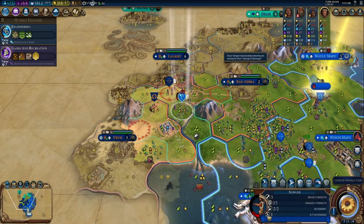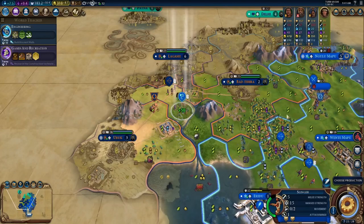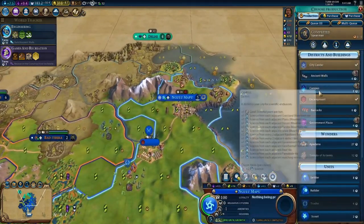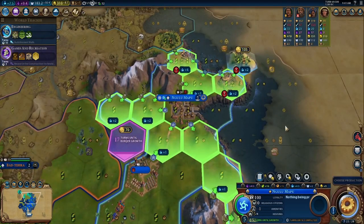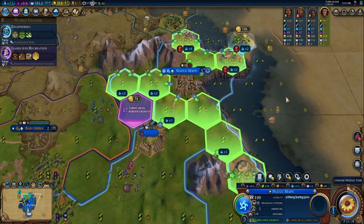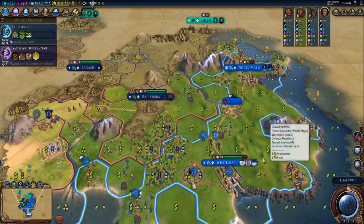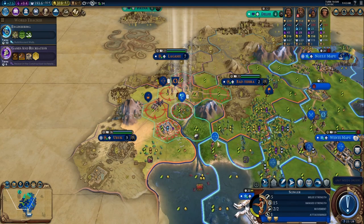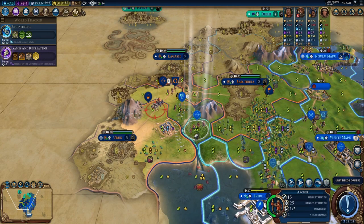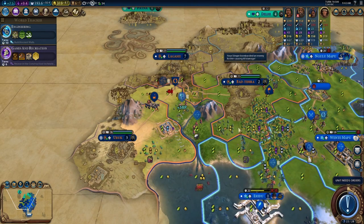Because I have the advantage in the number of units and we are still waiting on Engineering to get catapults, we take an opportunity to start building a campus in the capital. You can tell by the number of turns Engineering is taking that the lack of science production is really hurting us in terms of keeping up on the science curve. We have a little skirmish along that riverbank between Eridu and Uruk, and you might be wondering why I opt to divide my damage between the two units rather than just killing that archer.